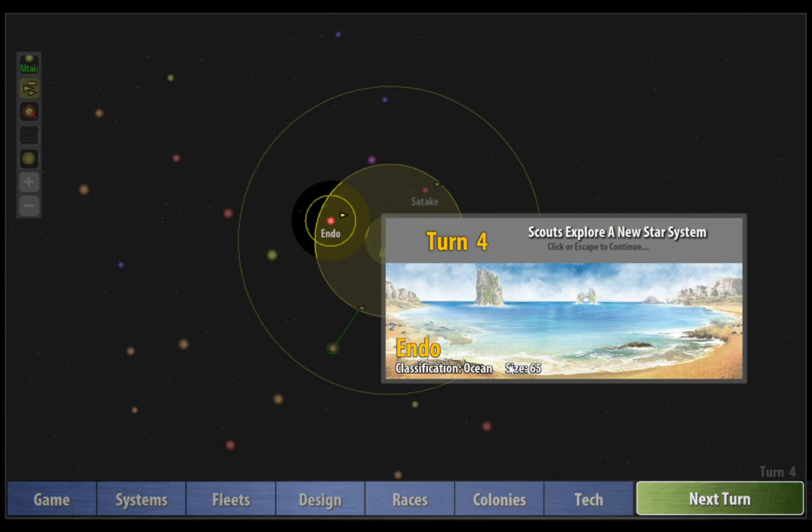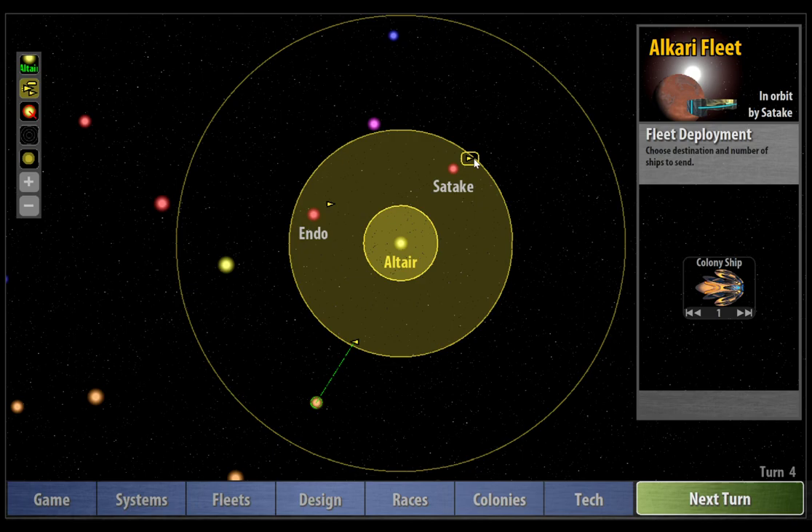We've also discovered Endo, which is an ocean planet at size 65. That is going to be good for colonizing. Unfortunately, we're going to have to move our colony ship over to this planet now. It was a real gamble sending it over to Satake, since Endo was really where we wanted to go, but we weren't to know that. So I'm going to move the colony ship over, and let's carry on scouting.